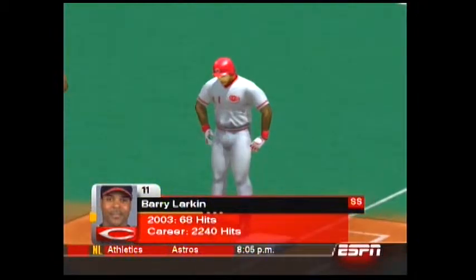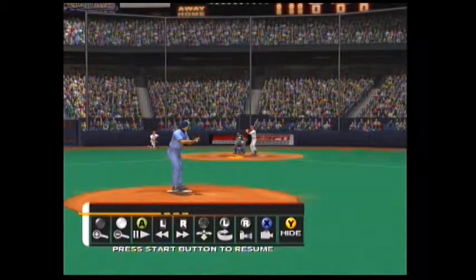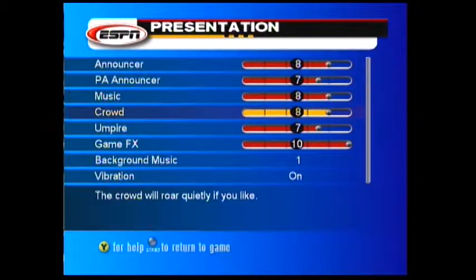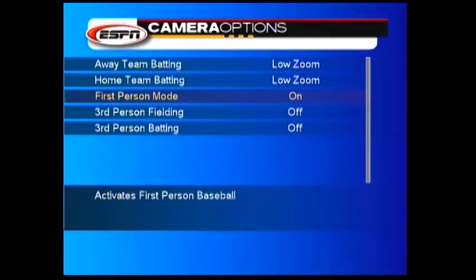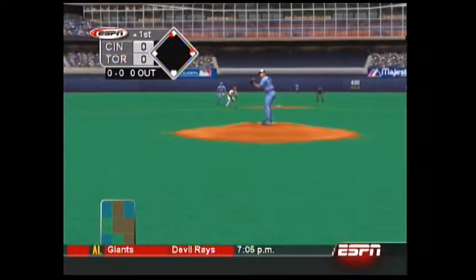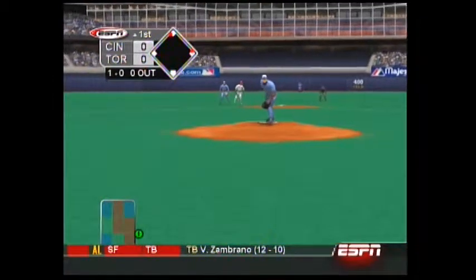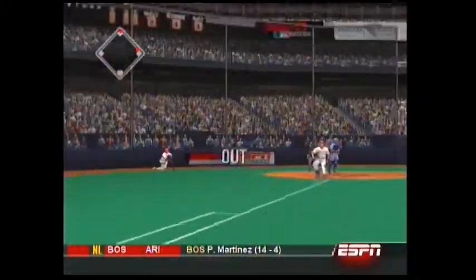Hit pause real quick. There's a replay option, but I'm pretty sure there's also camera controls — go to Options, then Presentation. You can change the presentation and the cameras. You can do some really crazy first-person baseball. Let's try this — I have no idea what's about to happen. Oh, this is weird.